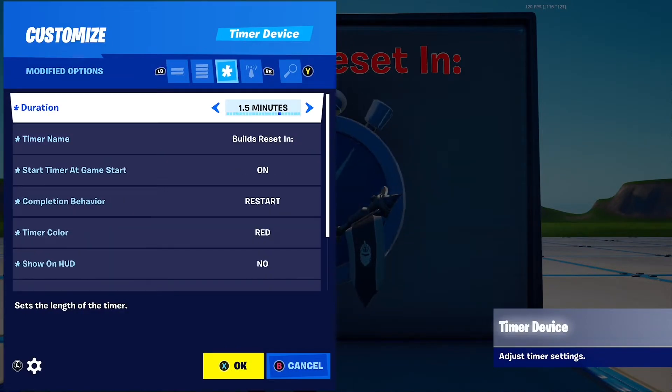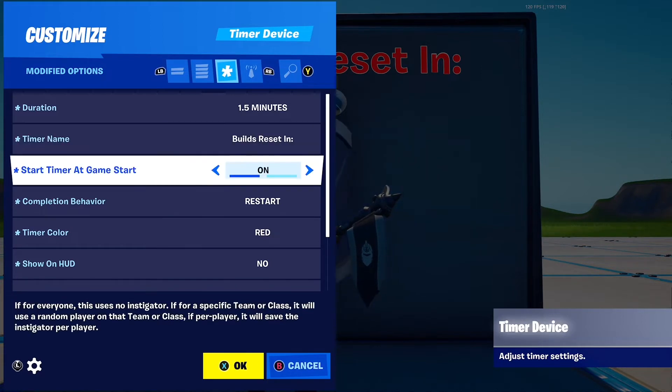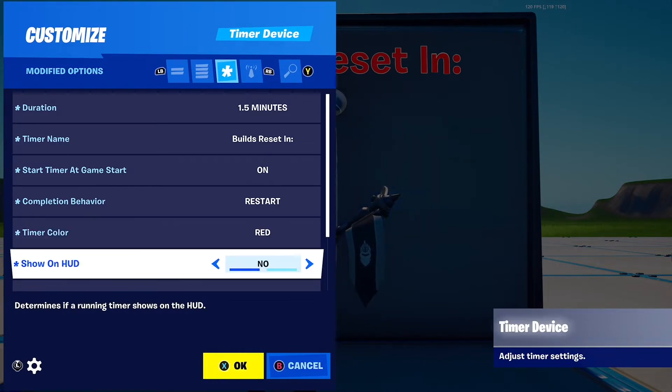The only settings you're going to want are: duration — just how long the timer is going to be, I'll put mine to 1.5 for this tutorial but you can put it to anything you want. Timer name, put 'builds resetting' or anything you want. Start timer — you can put this on if you want, but you can also enable it from a channel. Complete your behaviour — you can either have it restart or disable it, I'll put it to restart. Timer colour, I just like red so I put red.